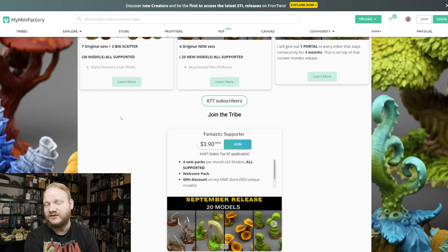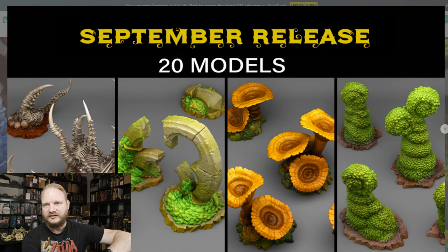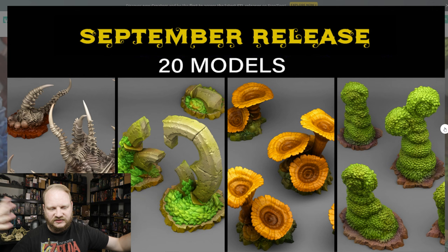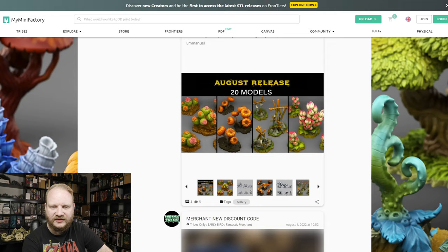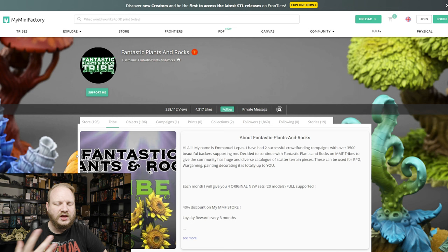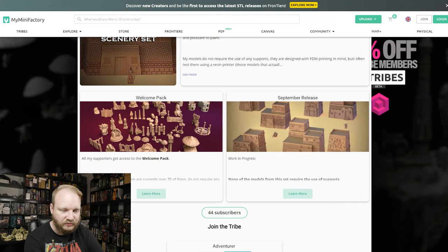Next up we have Fantastic Plants and Rocks — I've covered their campaign several times. They have a Tribe on MyMiniFactory with 600 people already signed up, and that's because they're constantly making great stuff that prints out well and looks super unique. Bone plants — I love this, I've never seen this before. They also have whimsical stuff, fancy palace hedges, giant-scale bushes, stick arrangements — just tons of really interesting and fun things. Definitely a good deal with the discounts and campaign tie-ins.